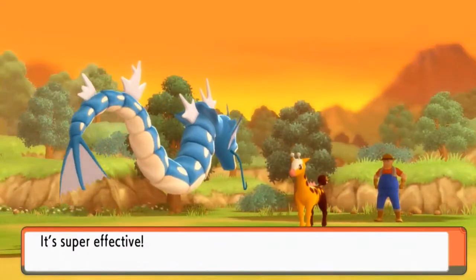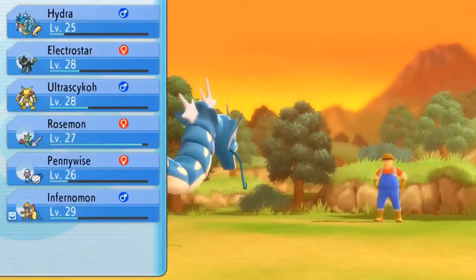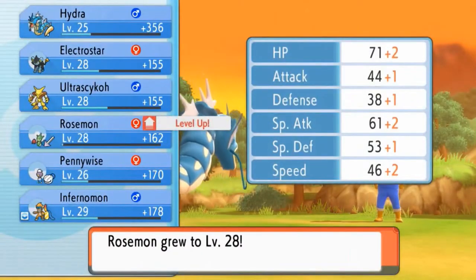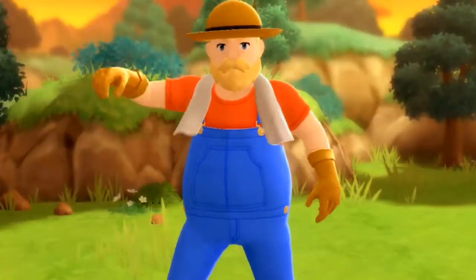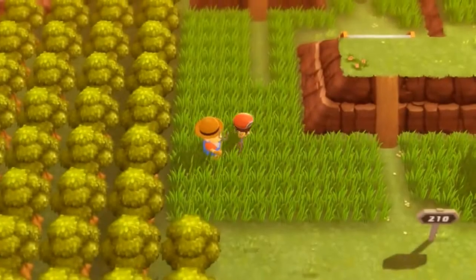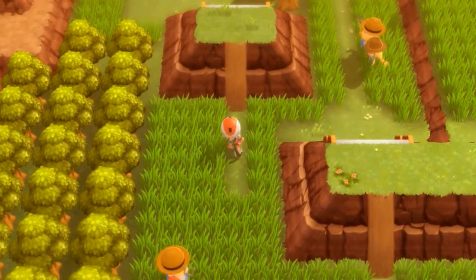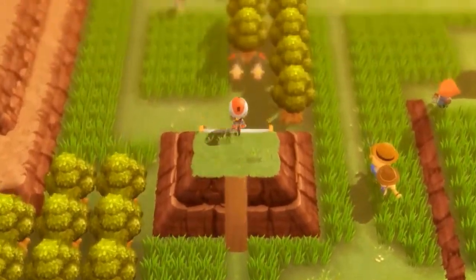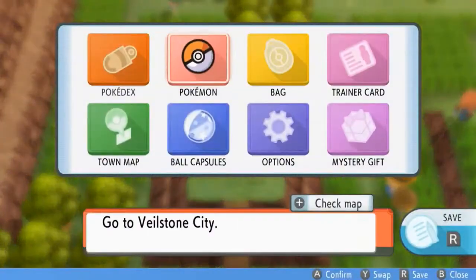And that right there is super effective! Rosemont is looking at level 28. Rancher Marco is not happy at all. We need a bike — there we go. We're going to be doing a double battle right here.